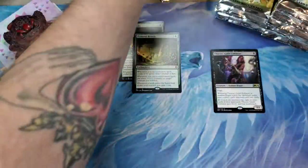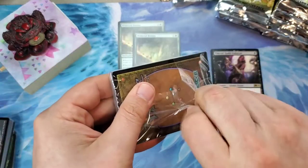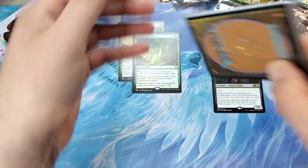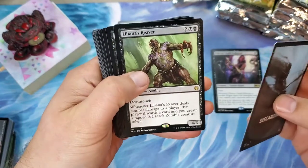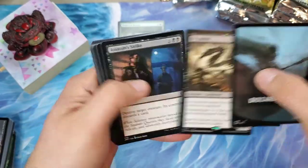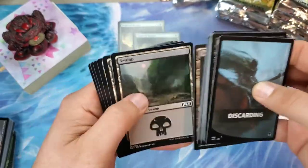Discarding — okay, now this could be Tiny Bones. I believe the discarding pack can be Tiny Bones or it can be something else; we pulled the something else last time. Nope, it's the something else again — Liliana's Reaver. Come on now. And the Nixathid. Tiny Bones is elusive, I guess that's why everybody wants them.